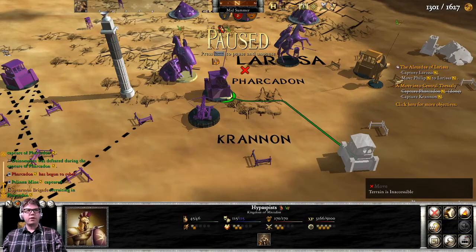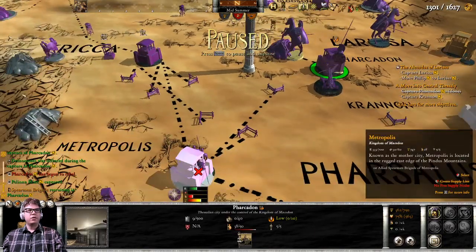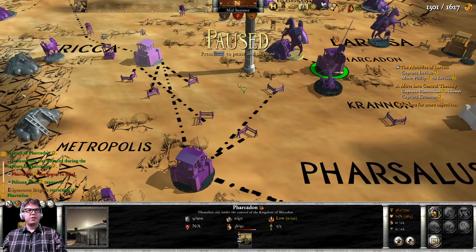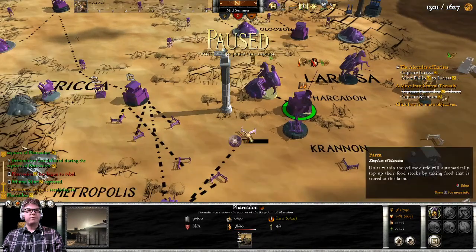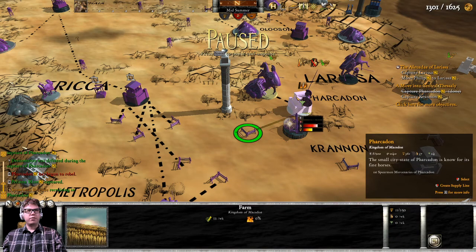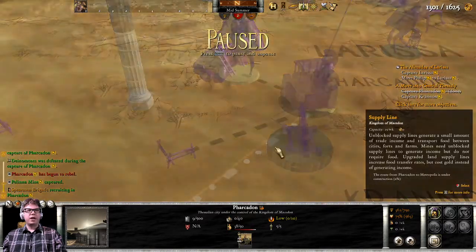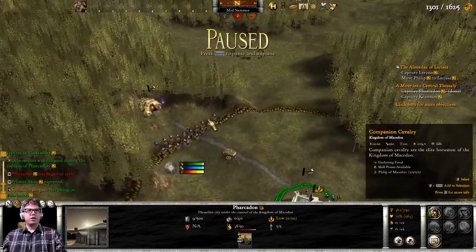You're gonna come down here to Kranon and plug in there. You're out of supply lines! This one is going to go flowing into you. That way we can connect the city into the larger group.